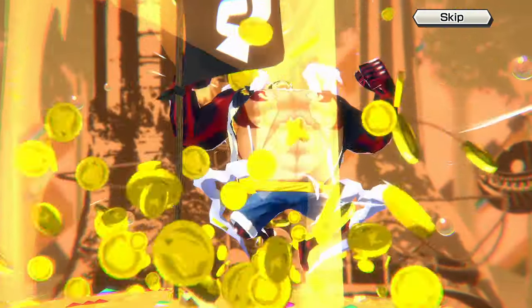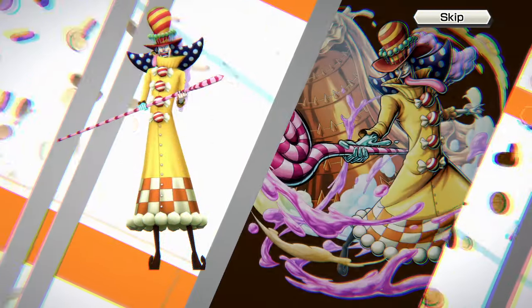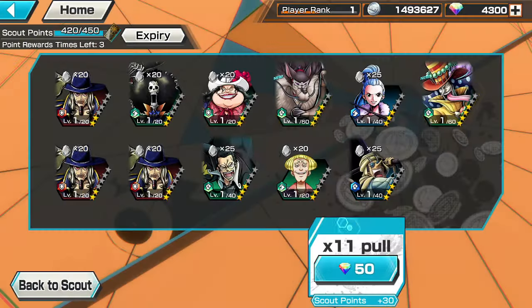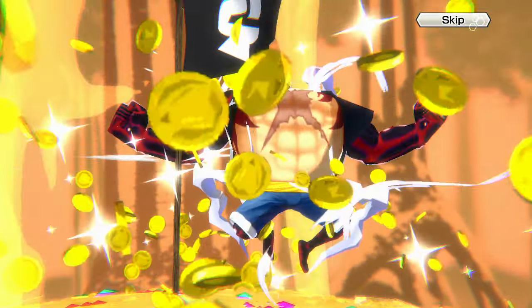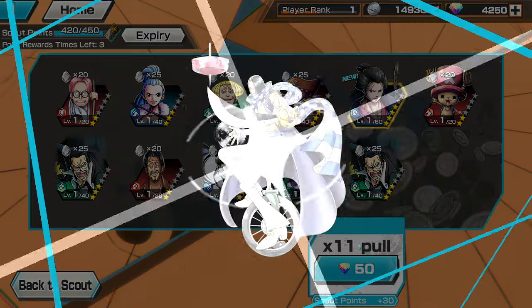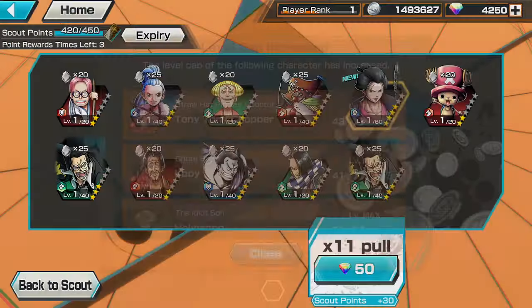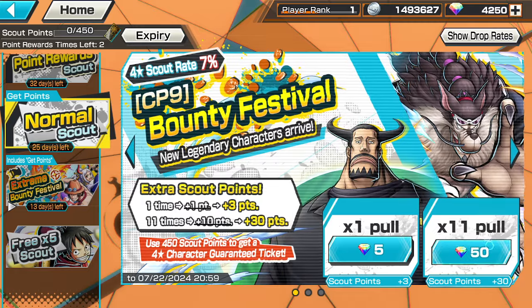Gold everything - probably one copy of one of them at least. Attacker probably Jabra - okay it is! First copy of Jabra, nice. Attacker again - okay it's not another Jabra because I can't skip it. Pear Sparrow, okay, pretty good attacker still. Let's see anyone else in this summon - nope. At least we got one, level 60 Jabra.